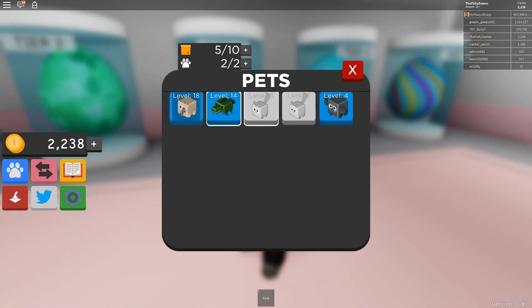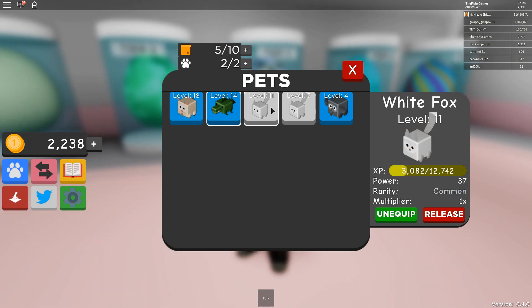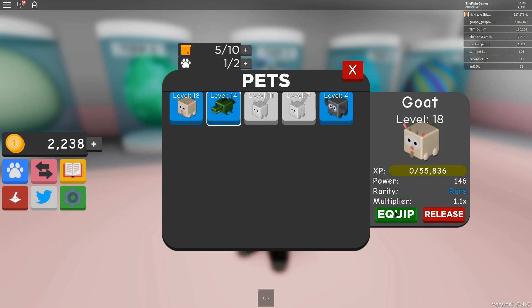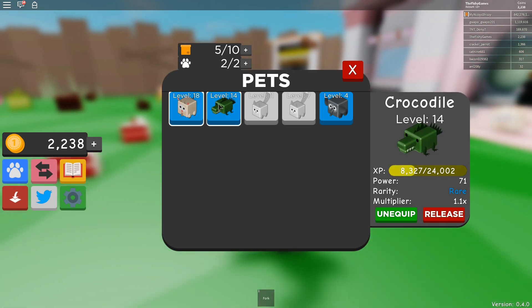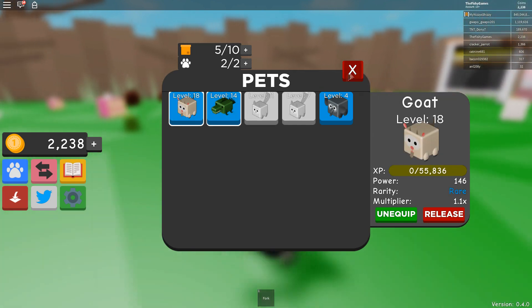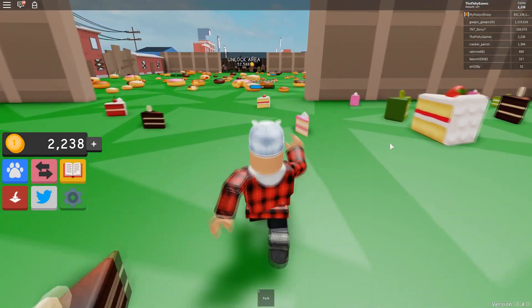Let's have a look at the power of that. Yeah, that is quite a lot of power. I'm going to unequip the fox and equip the goat — which is absolutely ridiculous. I want to have a look at these. He's got a 1.1 multiplier. This one has a 1.1 multiplier too — it looks like the rares have a 1.1 multiplier. I think the legendaries would have a 1.5 multiplier.